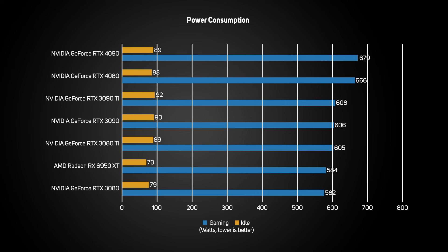As expected, the 4080 draws a little less power than the 4090 when gaming, but still considerably more than previous-generation graphics cards, so it needs a hefty 750 watt PSU or greater.